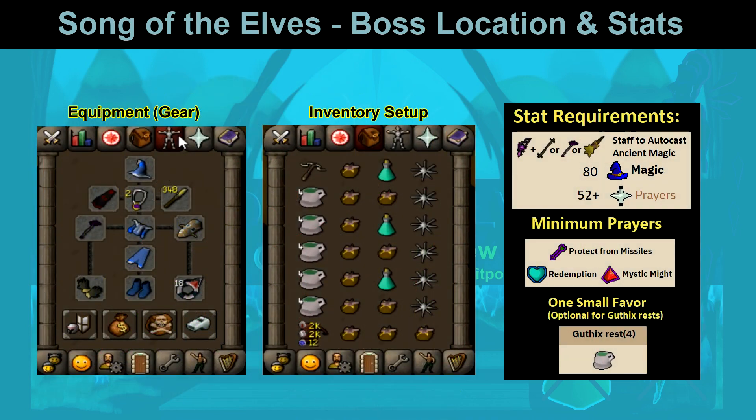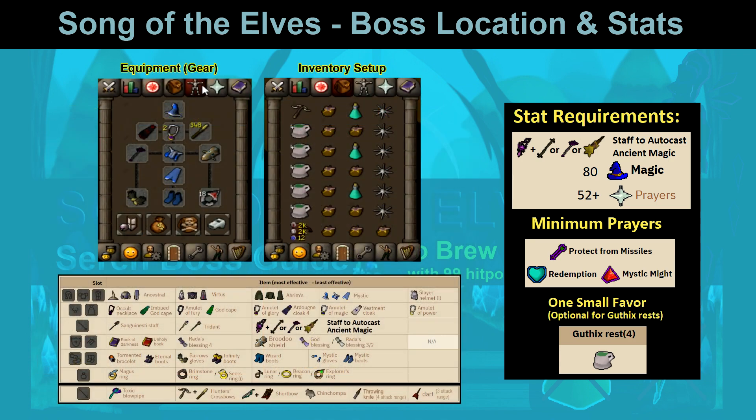For gear setup, maximize your magic accuracy and damage. A charged glory, explorer's ring 3, or ring of dueling make good emergency teleports. Upgrade any gear where available. If you have access to a trident or Sanguinesti staff, use that instead. The additional damage outperforms any healing from blood spells. I will briefly go over this method later in the video.